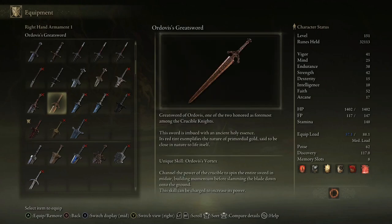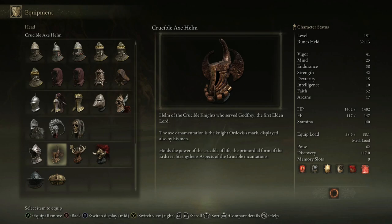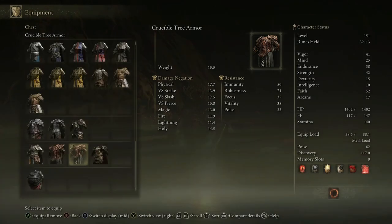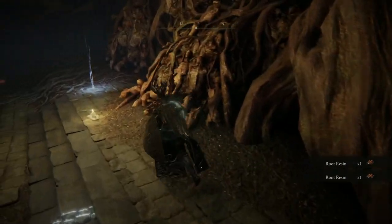Ordovus's Greatsword — Greatsword of Ordovus, one of the two honored as foremost among the Crucible Knights. This sword is imbued with an ancient holy essence. Its red tint exemplifies the nature of primordial gold, said to be close in nature to life itself. Ordovus's Vortex: channel the power of the Crucible to spin the entire sword in midair, building momentum before slamming the blade down onto the ground. Skill can be charged to increase power. I already got this one. I got Solaria's Mark. Anyway, I got the Crucible Tree Armor. I can switch to the Crucible Axe Armor, worn by the Knight Ordovus and his men. That's good enough. I'm moving on.